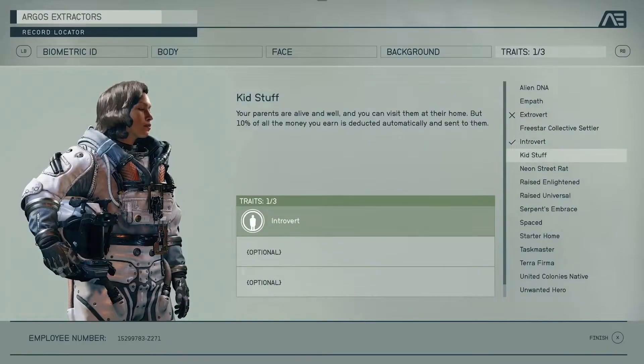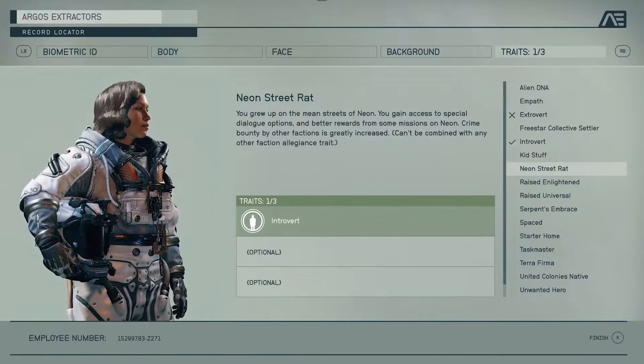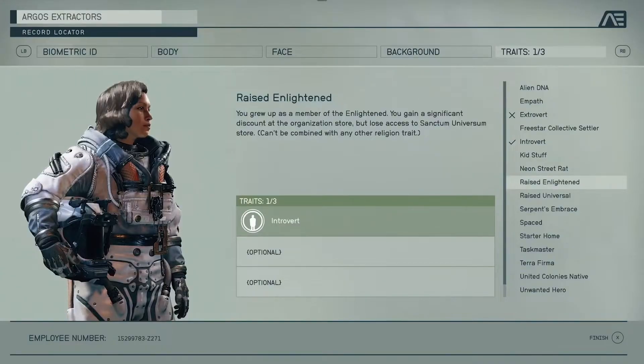Kid Stuff is an interesting trait. It says you have parents that are alive that you can visit — they have a home you can go to and talk to them — but 10% of all the money you earn is automatically deducted and sent to them, which is a little strange. Neon Street Rats is definitely an interesting choice — it gives you better dialogue options but a higher bounty if you get caught committing crimes. The dialogue options are probably more worthwhile than the negative. Raised Universal looks like it starts the game with you automatically part of a faction called the Enlightened, where you gain a discount at the church store but lose access to the Sanctum Universum store.